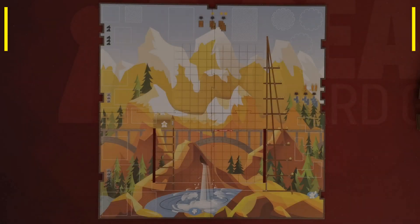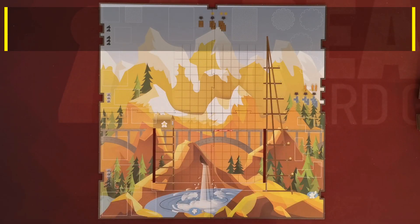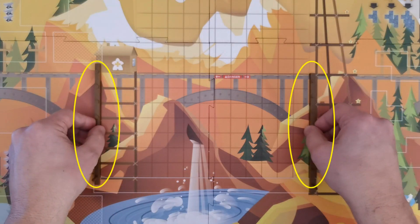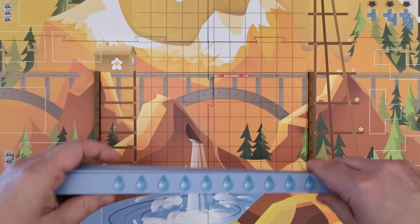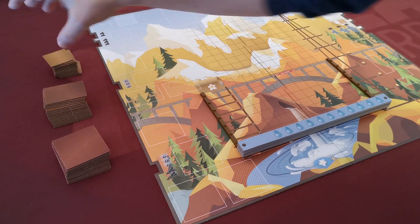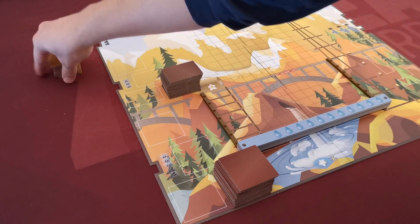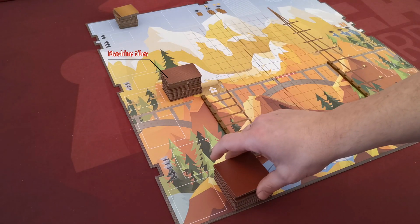Let's move to the table and see how the game is played. Use the four board pieces to assemble the main board and place it in the middle of the table. Use the two water tile holders and place them in the two holes on the board, then stack all the water bars and place them in the first row of the grid. Separate the machine tiles based on their size, shuffle each stack, and place each stack in their corresponding space on the board facing downwards, then flip the top three tiles from each stack.